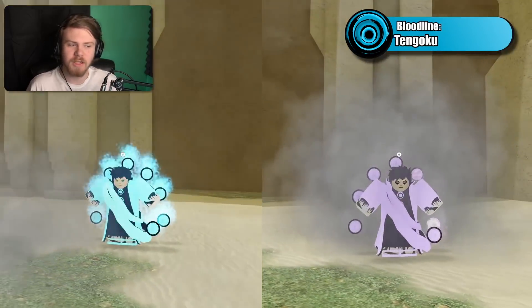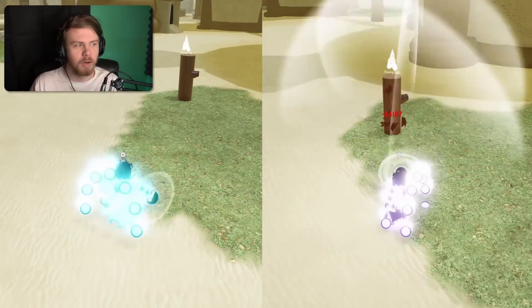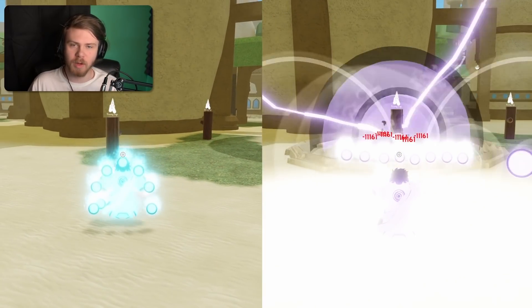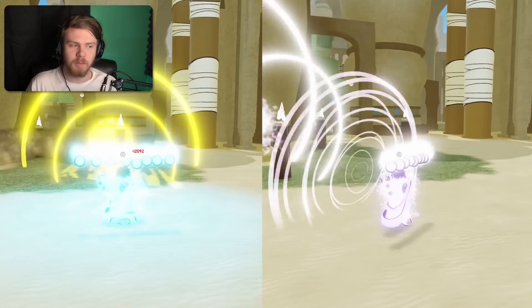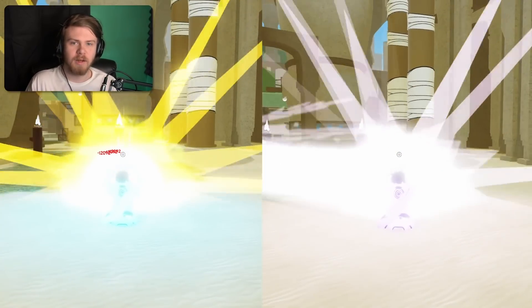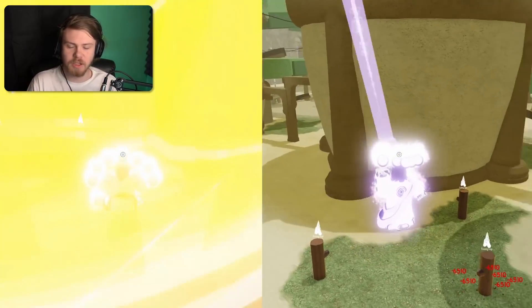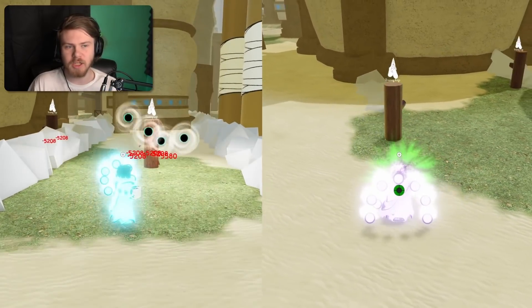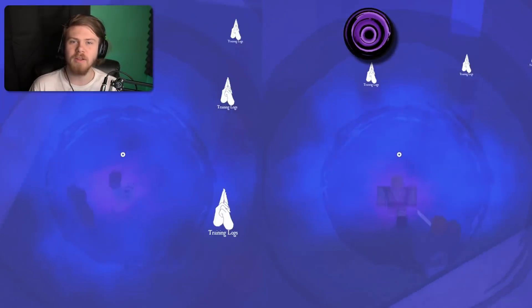Tengoku versus Tengoku Platinum is kind of the same situation as Sengoku Inferno — they didn't change the skin that much. I actually think a red Tengoku would have looked sick; there was even a fan post on Twitter showing a Tengoku Rose concept. When it comes to Tengoku Platinum, it's literally just a lighter version of Tengoku — they changed the color on some abilities from yellow to white, but there are no big changes.